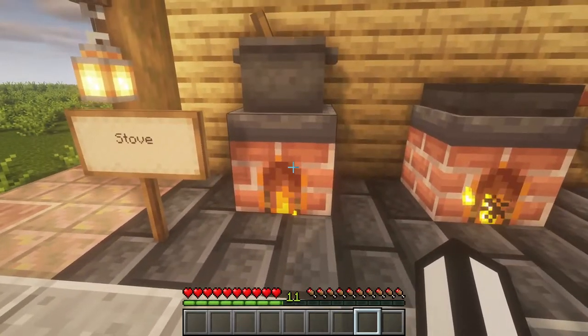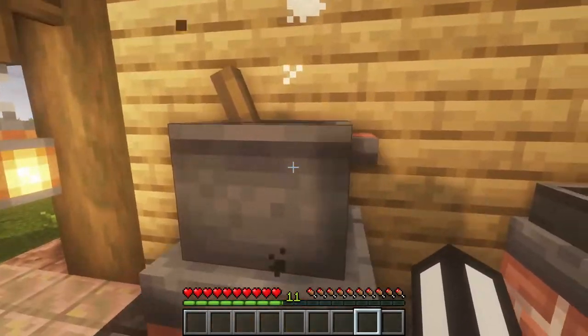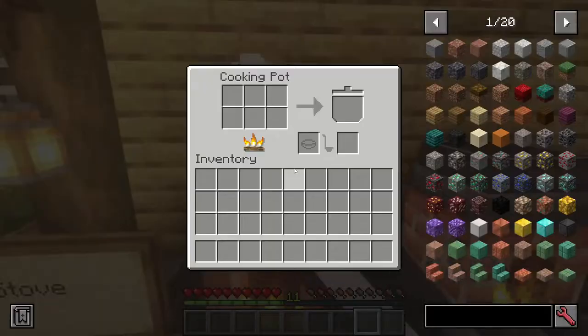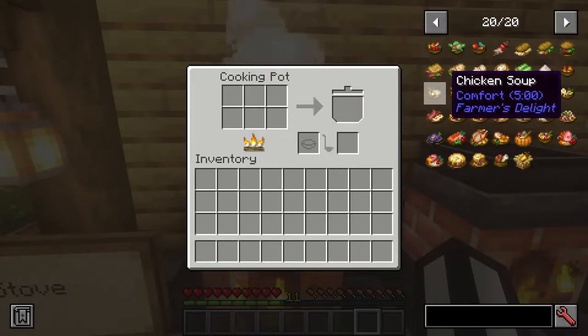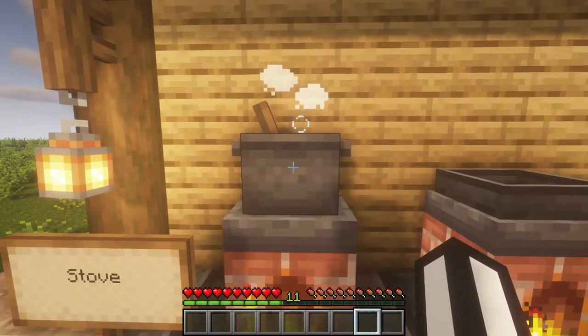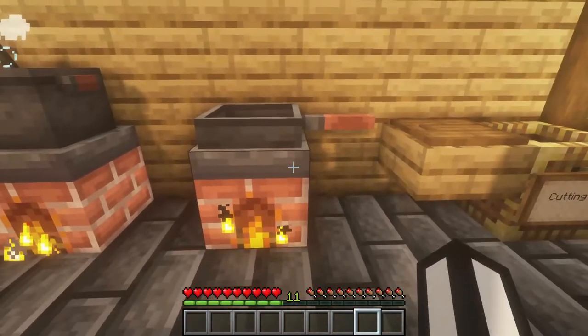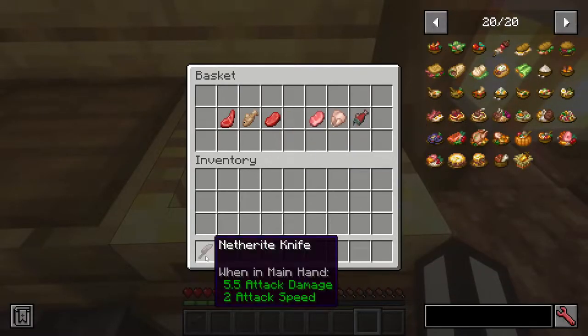Starting off with our first thing — the stove. When you look at the stove, you only need to look at this block, because the things you put on top are either the cooking pot or the pan. You can make your own type of stew with the cooking pot — there are all these different types of stew. The cooking pot is used for cooking stews and the pan is used for cooking different meats.